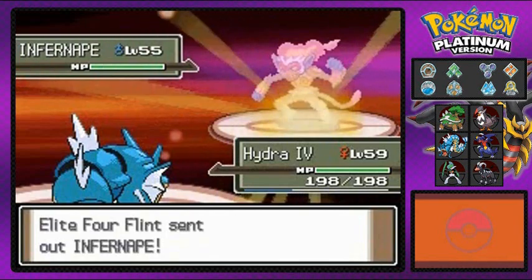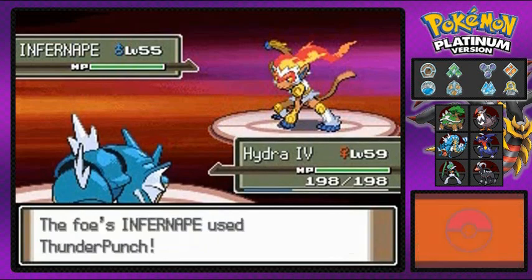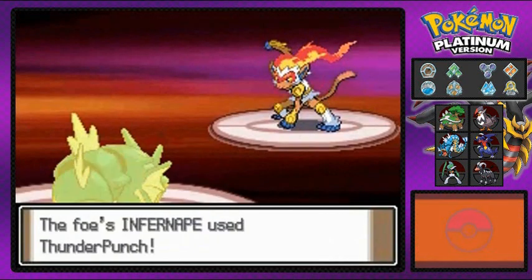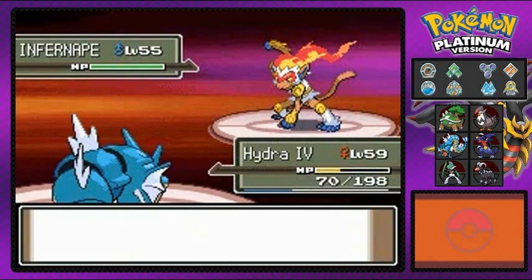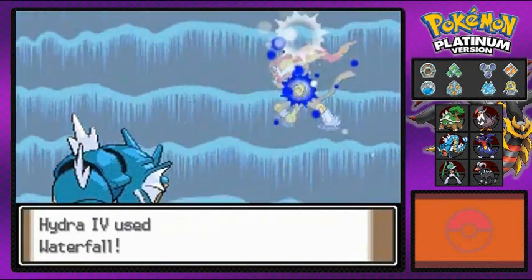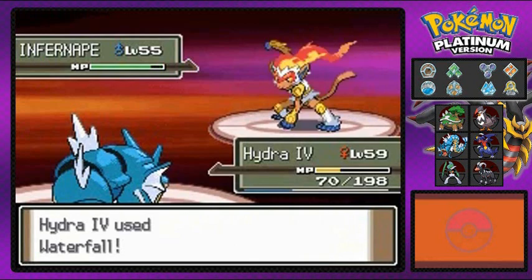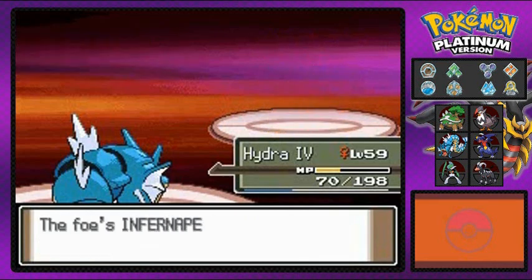He's coming out with an Infernape right here, and we're just going to stay put. This is probably going to be like a Hydra show right here. But this guy comes out with a Thunder Punch — nice coverage, really nice coverage, because look at that, it takes a good amount of my HP. Let's go with the Waterfall right here. Oh yes! Hydra, you have done it. Say goodbye to Infernape.